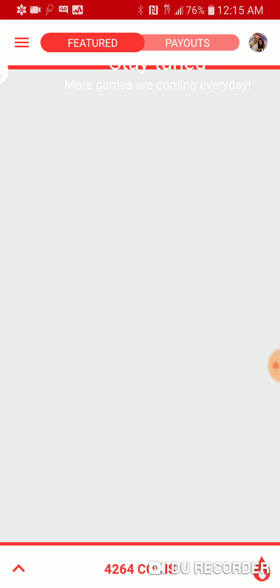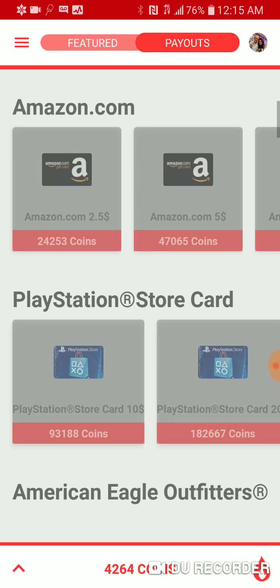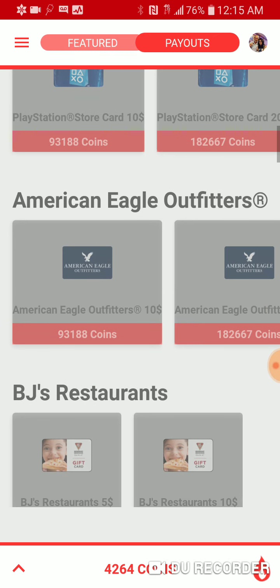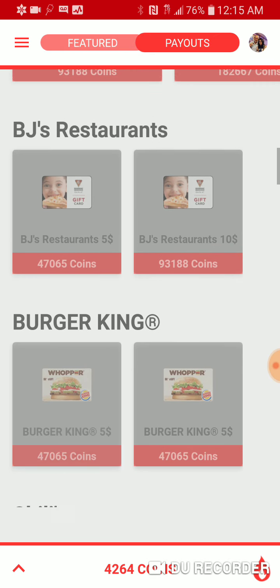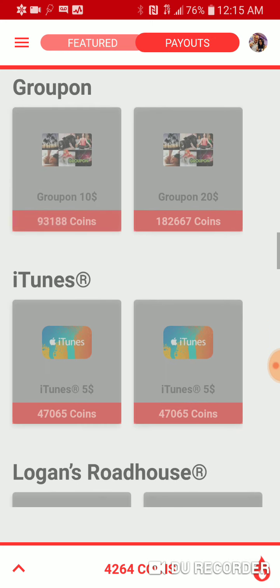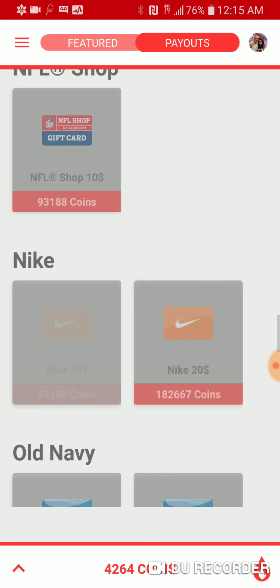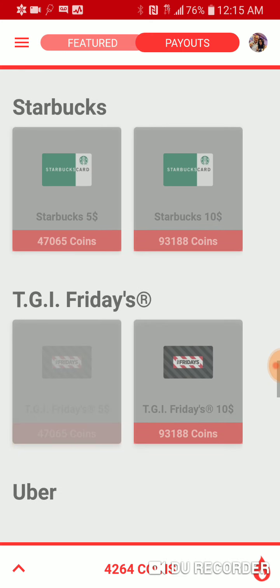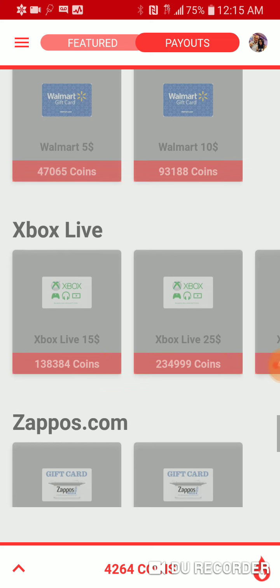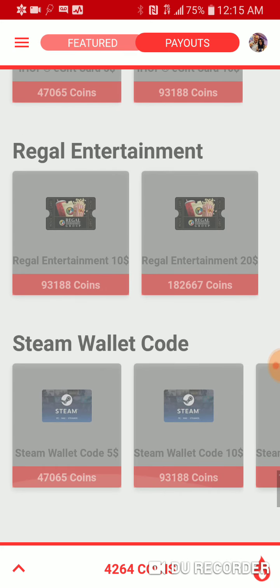And what you can cash out to — so there's the payouts. You can get free PayPal money, you can get a Steam card, an Amazon card, PlayStation Store card, American Eagle, BJ's Restaurant, Burger King, Chili's, Chipotle, GameStop, Groupon, iTunes, Logan Roadhouse, Lowe's, Macy's, NFL Shop, Nike, Old Navy, Starbucks, TGI Fridays, Uber, Walmart, Xbox Live, Zappos, iHop, Regal Entertainment, Steam, and more.